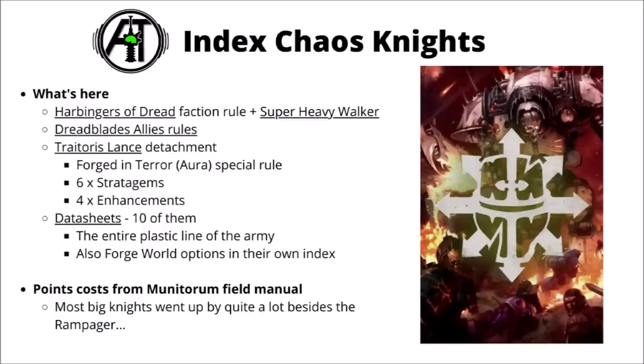This is a fairly typical Warhammer 40k 10th Edition index plus a few extras. They get their signature Harbingers of Dread faction rule, which really goes very heavily into the Battleshock mechanic, and the Traitoris Lance Detachment doubles down on that, making Battleshock more relevant against Chaos Knights than virtually any other faction. They've also got the Super Heavy Walker special rule, plus rules for fielding them as Dreadblade allies, 6 Stratagems, 4 Enhancements, and then a whole bunch of datasheets — 10 from the main index plus a bunch of Forge World ones as well.